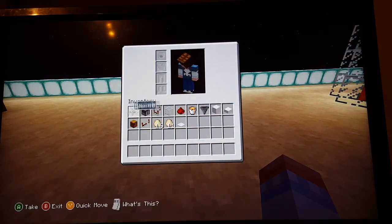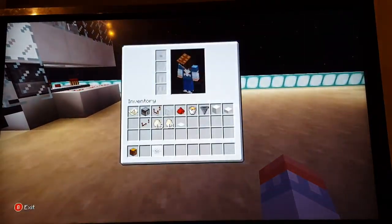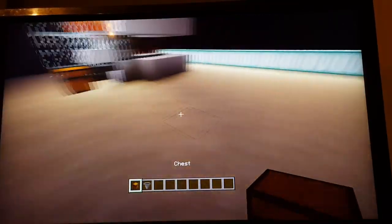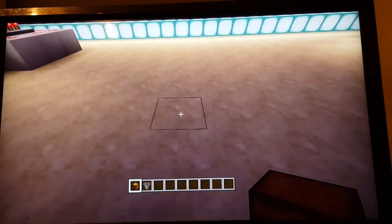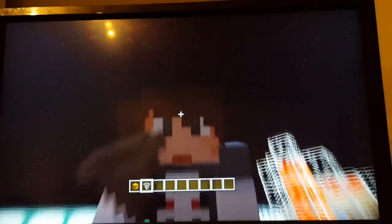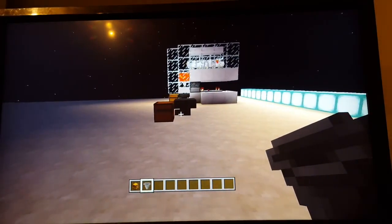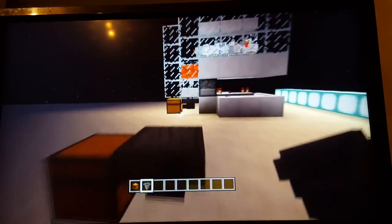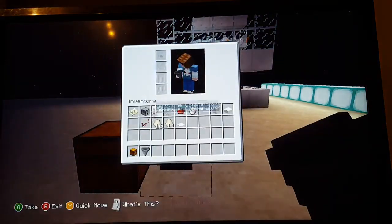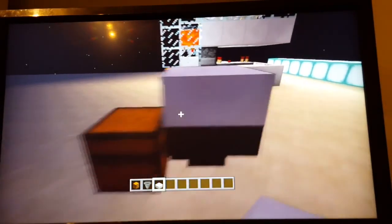I don't need any of these anymore. You need the chest and hopper. I'm just gonna copy it as I go. You place the chest down, and make sure the hopper is connected by crouching — you can tell by the arrow showing where it's going.